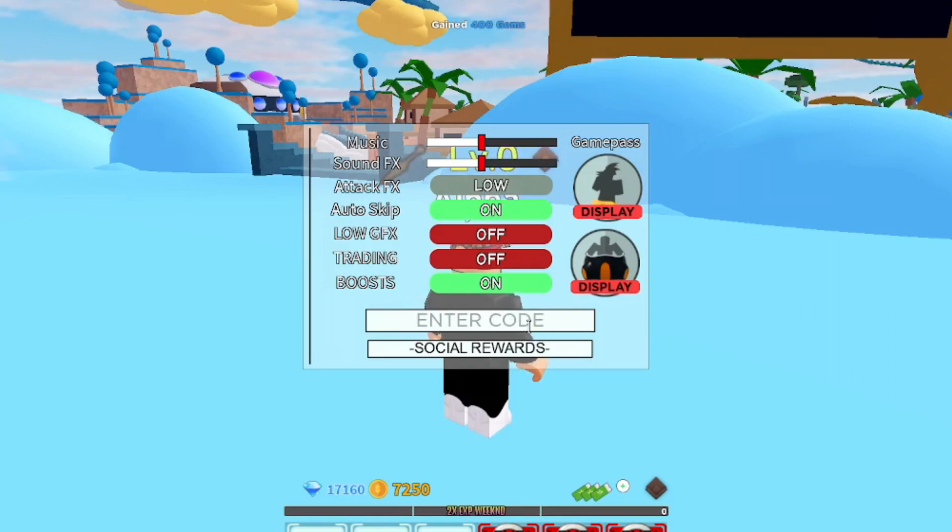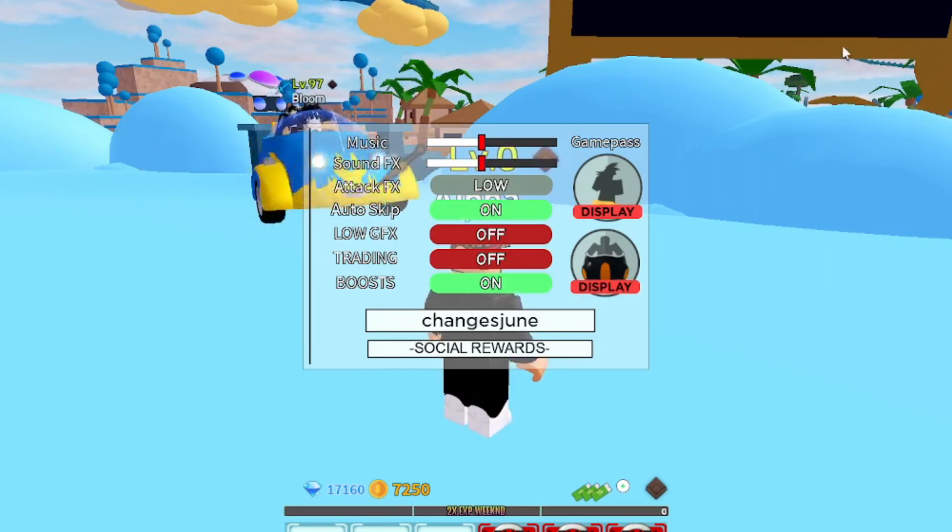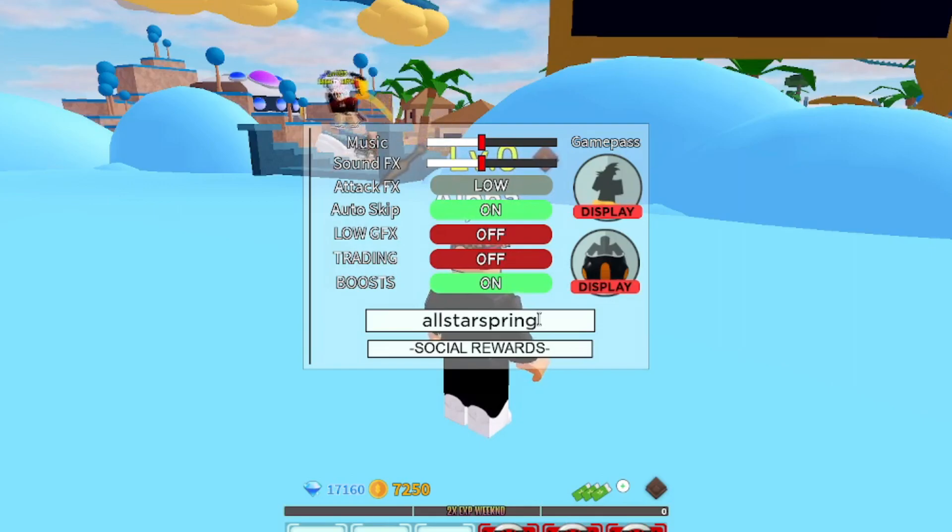400 gems just from redeeming that code, so go get it for yourself. The next code is 'changesjune' — C-H-A-N-G-E-S-J-U-N-E. I already redeemed it but it does work, so make sure you go get that one too. After that, the next code is 'allstarspring' — A-L-L-S-T-A-R-S-P-R-I-N-G — which gives you 450 gems. Go get it for yourself.